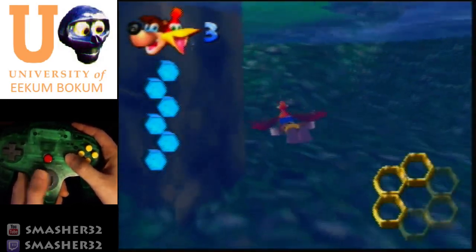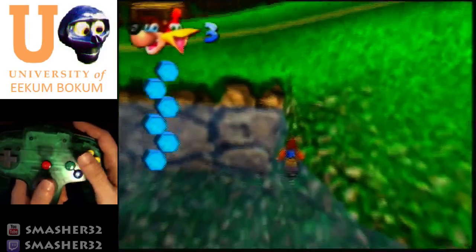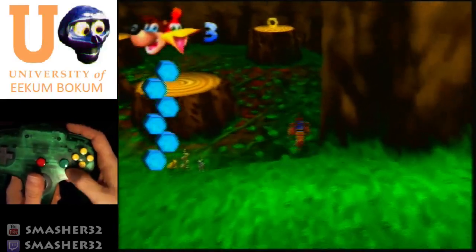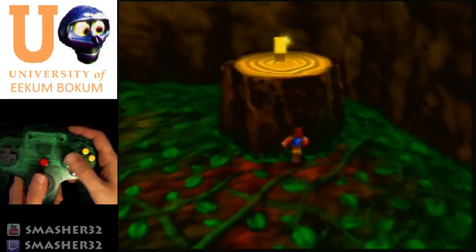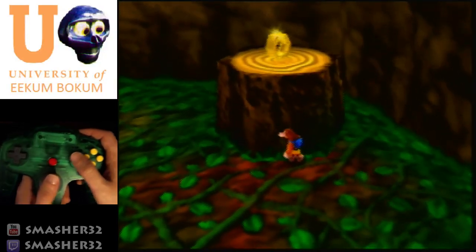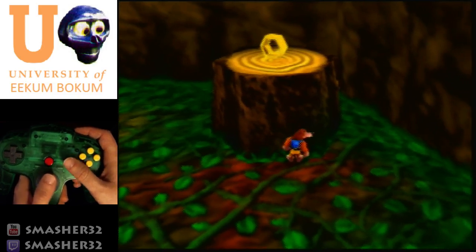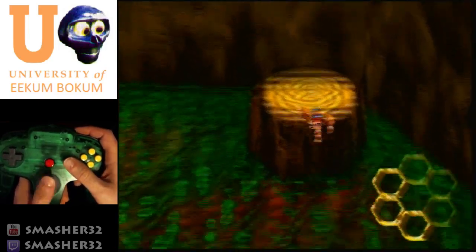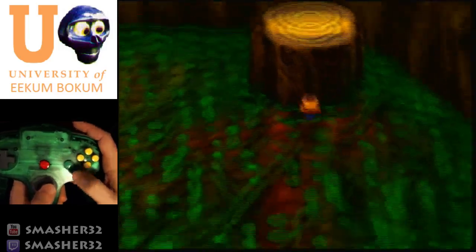When swimming or in flight, hold R — you should literally be tapping your finger down constantly, because that allows you to turn sharper. You can also use R for the camera. Instead of high jumping, be on the right side of the stump, jump, and rat-a-tat rap. It's actually easier if you roll into it: roll, jump, rat-a-tat rap. Get that honeycomb.